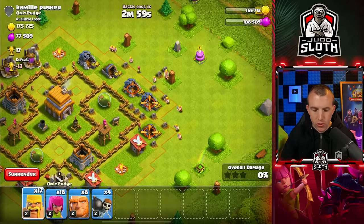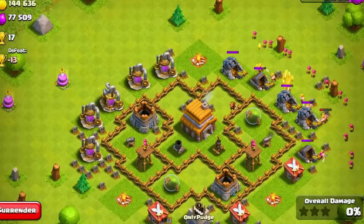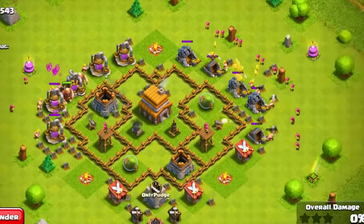Again pretty nice loot here — I can just use a few barbarians and archers to clear out the gold mines. Might as well do the same with the elixir storages. Can use a couple of giants just to make sure we get all of this loot.